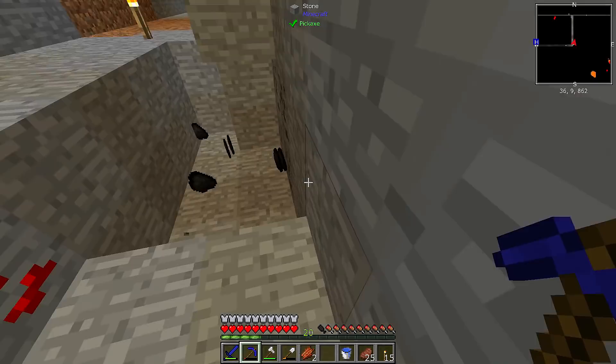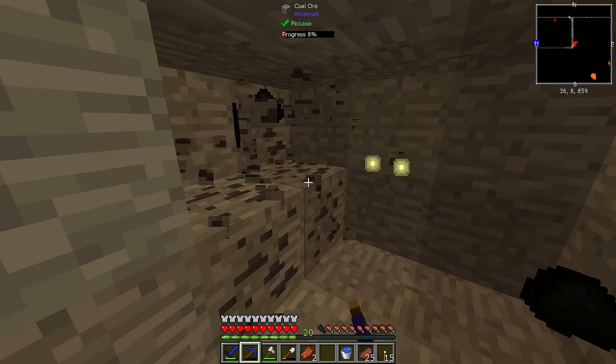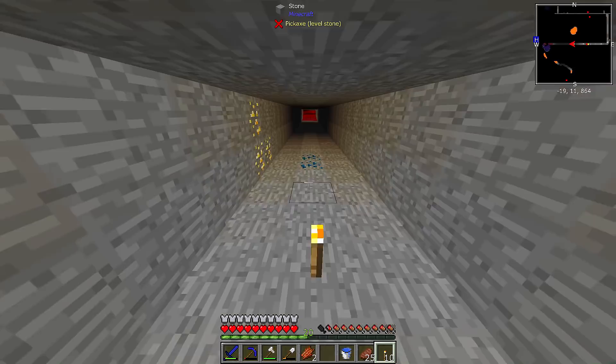Did it collect anything good? I haven't gone down to it yet - I stopped to get coal. I'm still in manual mining mode. It makes nice tunnels though, really - until I mess them up. What is this giant red thing down here?